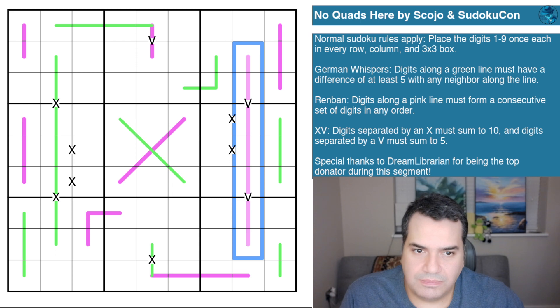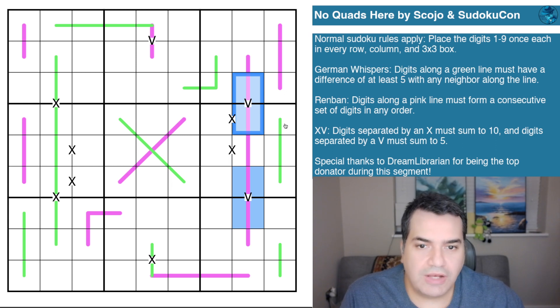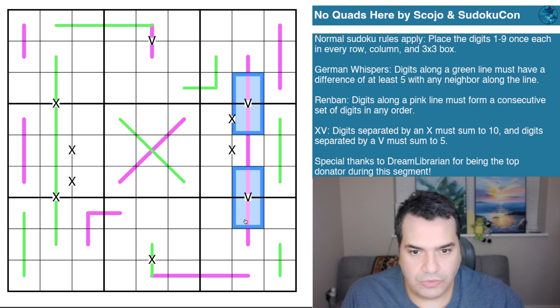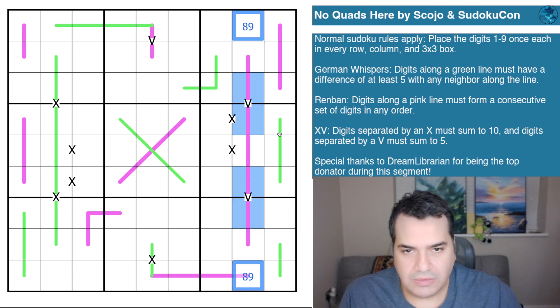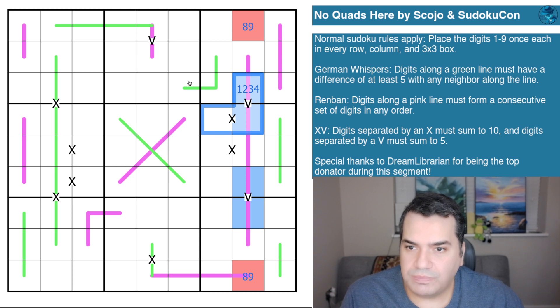This seven-cell renban line caught my attention. I have both the one-four and two-three pairs on it — the only two ways to reach five in two cells. Since both pairs appear on this renban, it must be a one-through-seven renban line, with the two cells outside being eight and nine. I'm starting to color the puzzle immediately: low digits one to four in blue, high digits six to nine in red — very helpful for German whispers and XV clues.